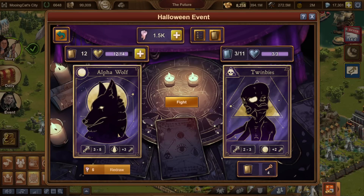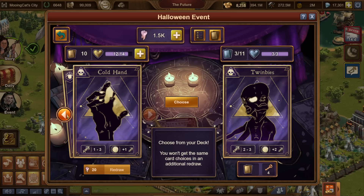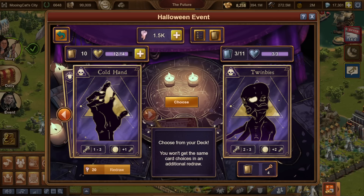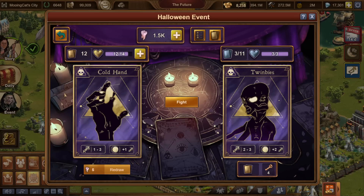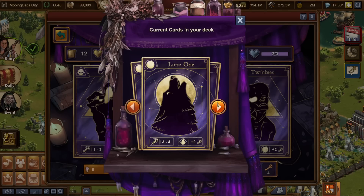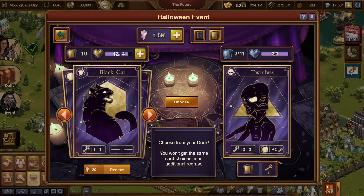The next one has three health. The Alpha Wolf is definitely too powerful, so I'm going to swap again because it only costs five. The twin dreams also has a bonus against a wolf so no reason to use that. I've got wolf, bug, cold - I don't really fancy any of these. The bug hag is a little bit too powerful and the cold hand is not powerful enough. Now you can see that the redraw cost is 20, but if I first choose a card and then redraw the cost is a lot lower, because I redraw from my full selection of cards again.